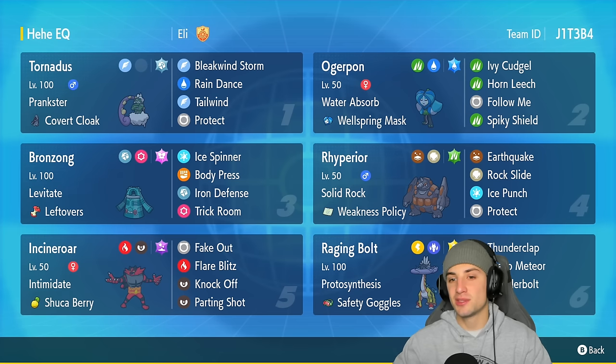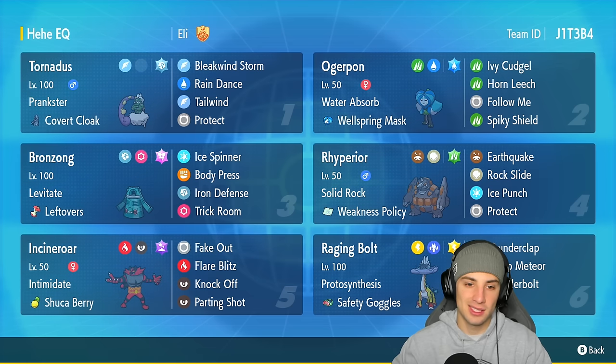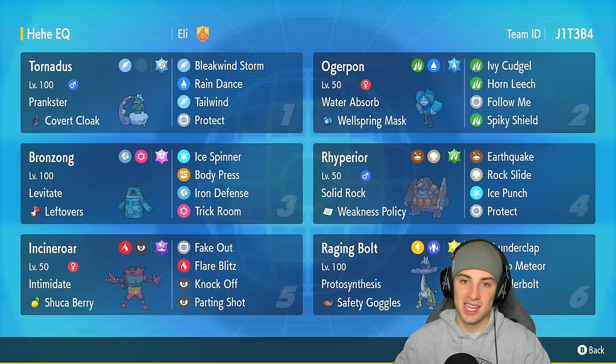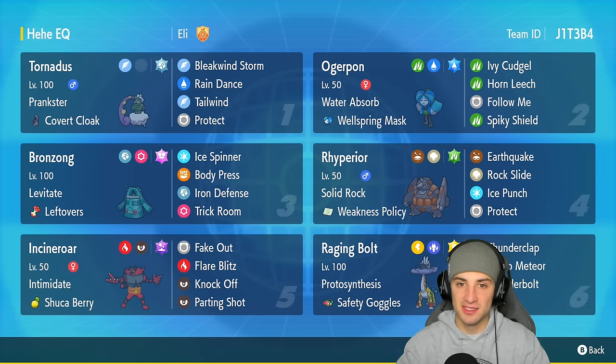Incineroar is going to be on pretty much every team in Ranked Regulation F so you'll see it plenty of times. But right here we absolutely lit it up. We got to use Raging Bolt, Ogrepond to control weather, and just go from there. That is going to be it for today's video — if you enjoyed the content, smash that like button and if you're new here click that big red subscribe button so you know when all my videos go live. You guys rock it out, stay positive, and I'll catch you on the next one. Peace out everybody.